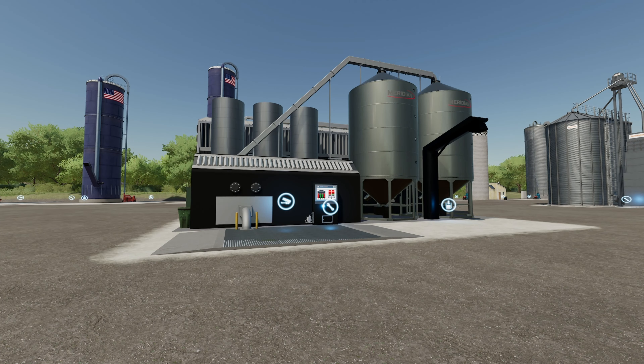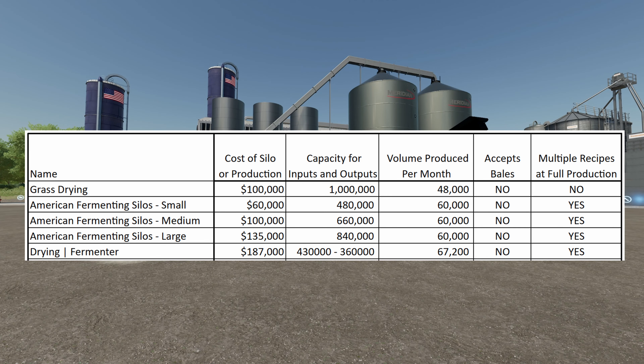Next is the Drying Fermenter, which costs $187,000 to place. Input capacity is 430,000 liters but output capacity is only 360,000 liters, so keep that in mind. Volume produced per month is 67,200. It does not accept bales, but it does run multiple recipes.